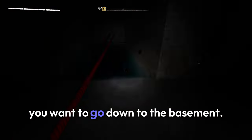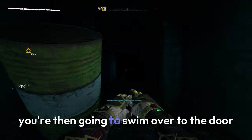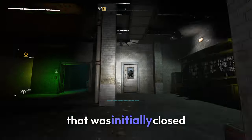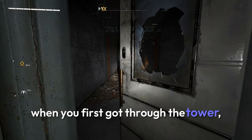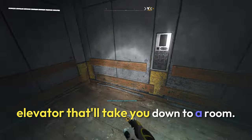Now that you're at the VNC tower you want to go down to the basement. If you've completed the mission you'll know this place. You're then going to swim over to the door that was initially closed when you first went through the tower, but now it'll be open. When you go through you'll find another elevator that'll take you down to a room.